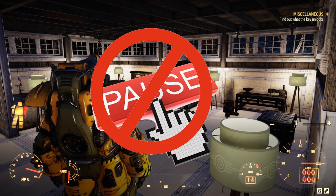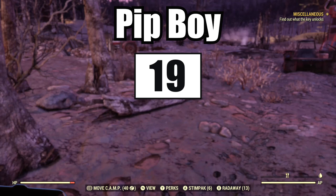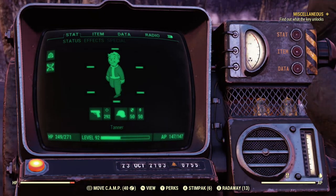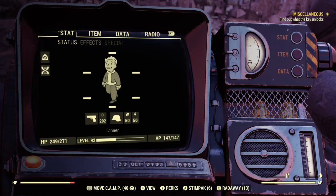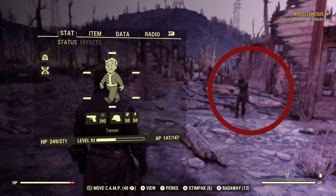The game cannot be paused. Once started, it runs until you exit. Your Pip-Boy has a solid view similar to that of Fallout 4, as well as a new transparent view. Change the Pip-Boy's view to transparent to keep an eye on your surroundings while checking anything in the Pip-Boy.